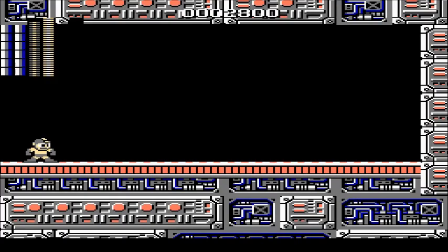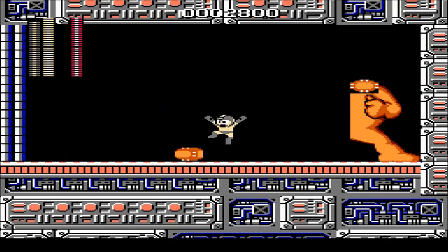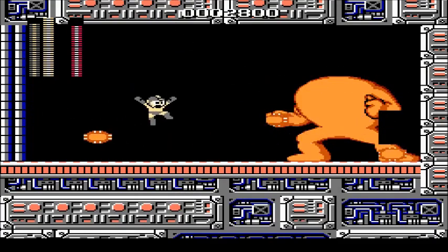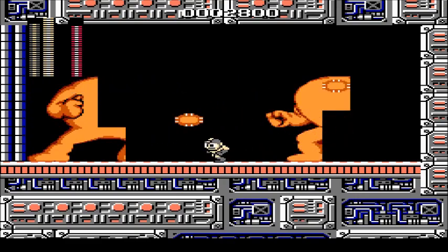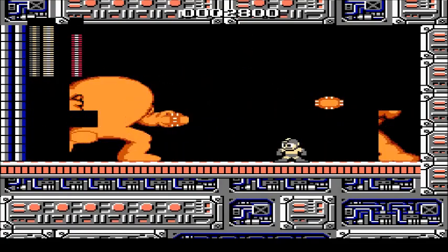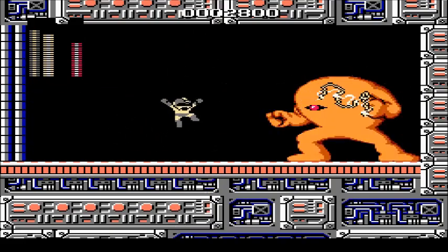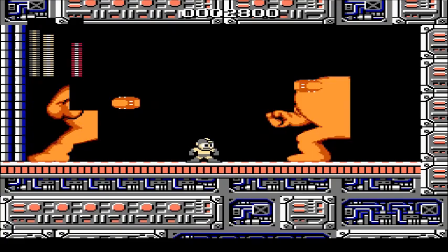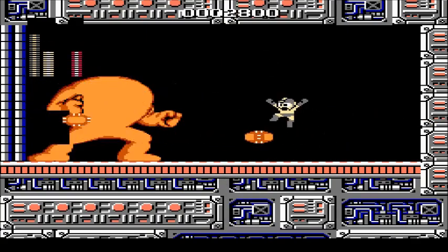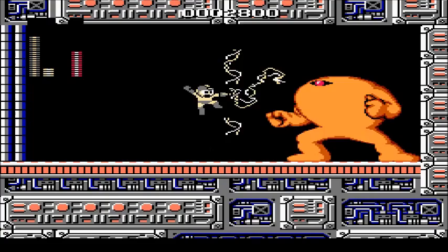The only reason I used the pause trick to beat Dr. Wily is because I was on my last life and I really didn't want to have to go through the stage again. This music is so amazing, by the way — it's so frantic, I love it so much. It's hard to dodge that bullet he shoots. Also, get used to fighting Yellow Devil because you fight basically an incarnation of the Yellow Devil in every Mega Man game. Though Mega Man 2 does not have a Yellow Devil. In Mega Man 3 you have to fight an improved version of the Yellow Devil, who I personally think is harder. In Mega Man 9 you have to fight two Yellow Devils at the same time.